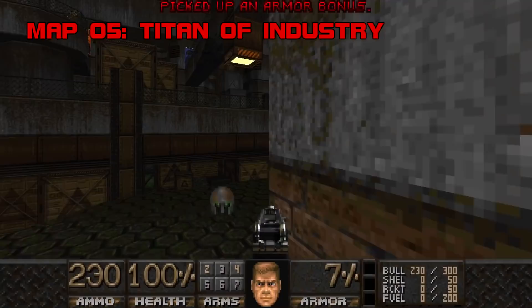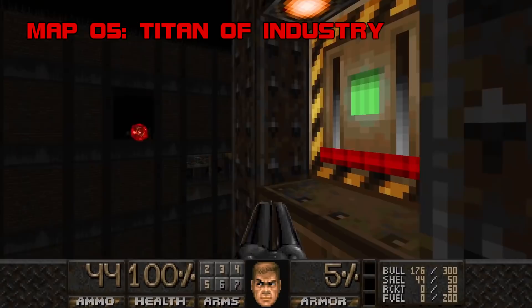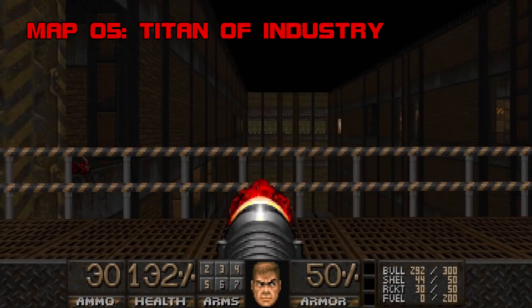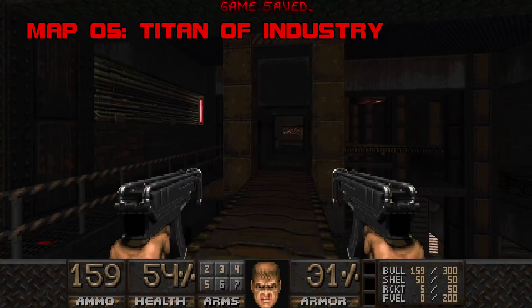Map Five: Titan of Industry. Somewhere beneath this industrial park lies the source of the evil force plaguing the heartland. This is a long map — set aside a solid 45 minutes, and that goes for the next two maps as well. Monster density is somewhat lower than Heartland's first half, with Skillsaw favoring a slow crawl over major pyrotechnics. This long-range shootout with imps, chaingunners, and rocket zombies on a movable bridge is wonderfully choreographed — I was too giddy to participate to feel tense.